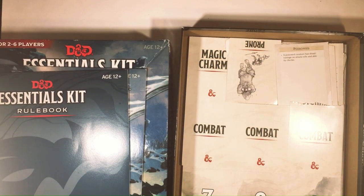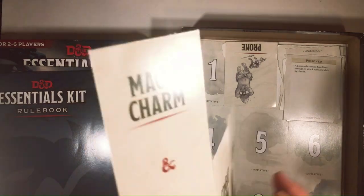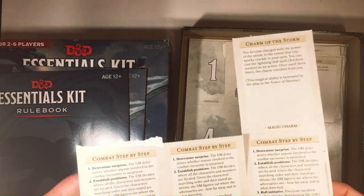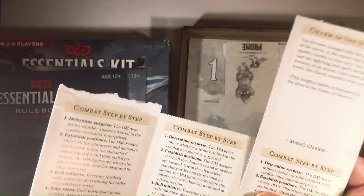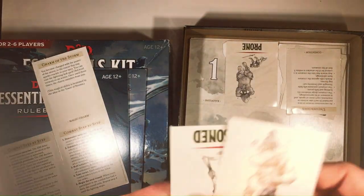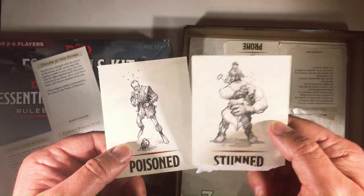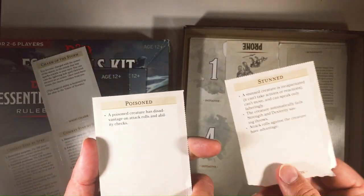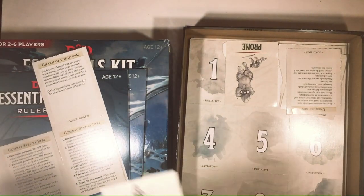We need to have some cards - not really cards, I guess they are, kinda. It popped out a few. Poison, Stunned - got a little rip there. Gives you the condition and what it does. That's handy.